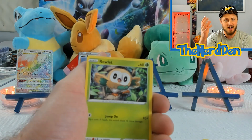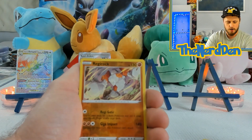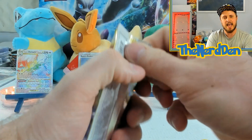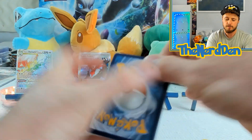Got Hoot Hoot, Kricketot, into a Shaman non-holo — not bad. That was Astral Radiance. I'm still looking for the alternate art Dialga, Palkia, and Beedrill from that set.